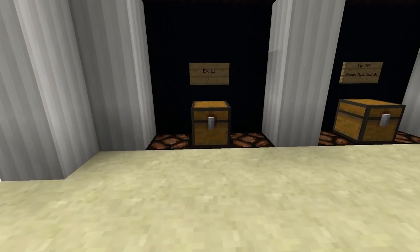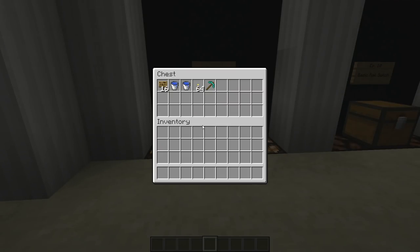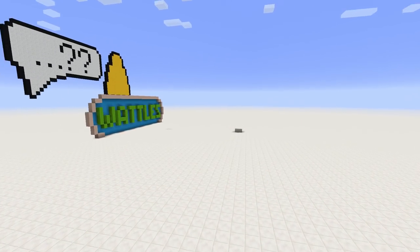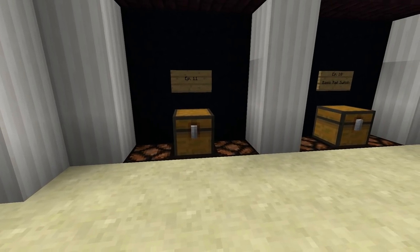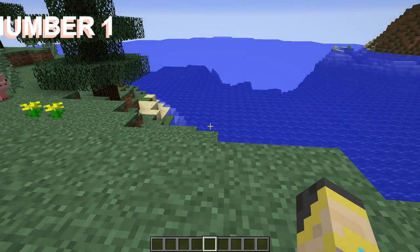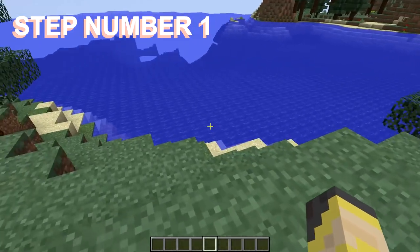What do you need to make this farm? You need around 16 or so signs — that's a rough estimate. Have at least two water buckets; the more buckets you have the faster and easier it will be. Have torches, a pickaxe, and if you're doing zombies, have something like a magma block or netherrack — you'll see why later in the video.